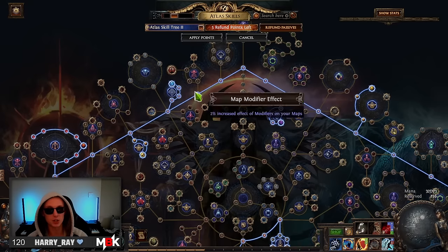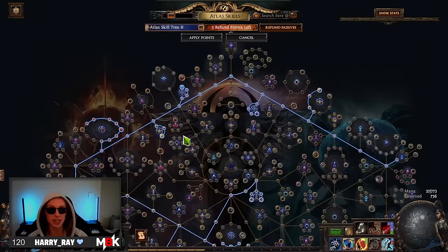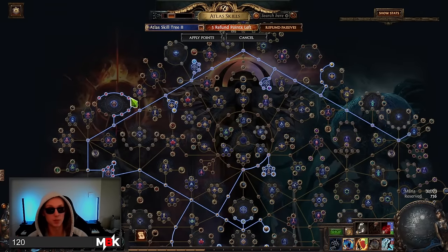The other thing I've been doing is scaling the increased effect of modifiers so that I can get even more pack size with my red altars — so I'm getting more scarabs, more currency. Very good.